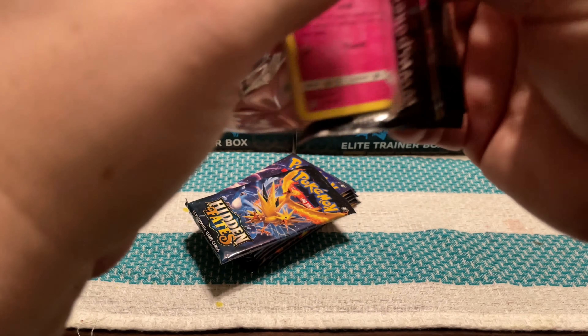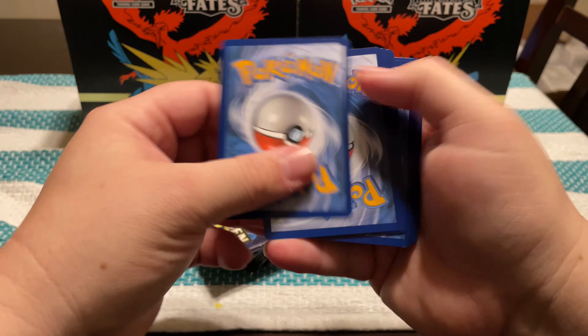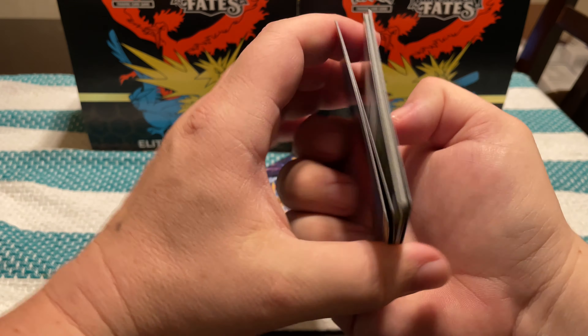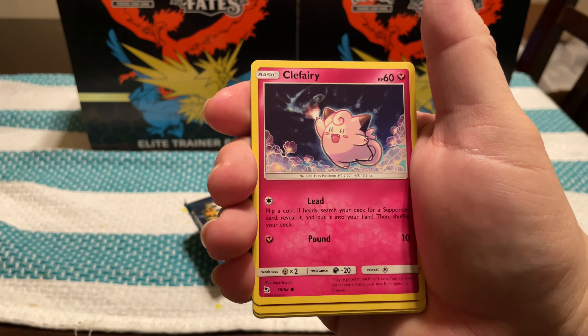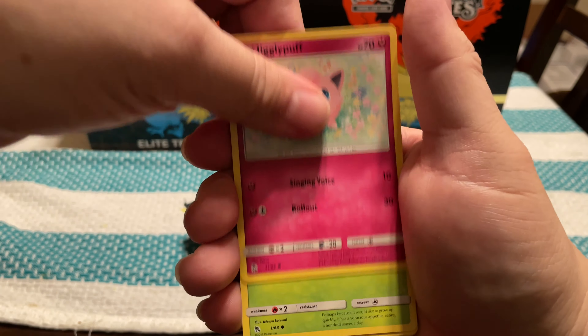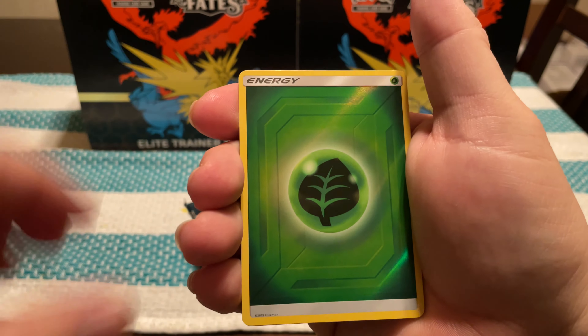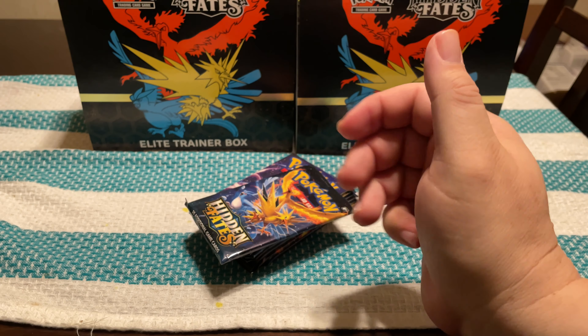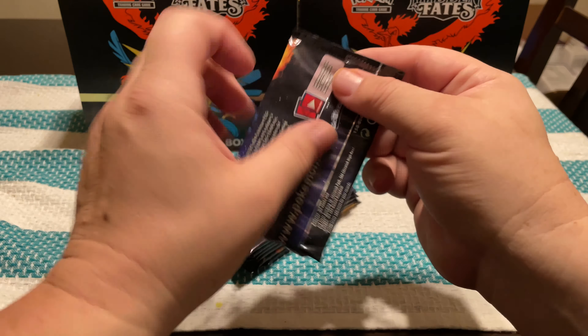Last pack of the Ultra Prism. Energy, Lucario, Electric Memory, Unidentified Fossil, Gible, Riolu, Buzzwole, Drifloon, Yanma, Reverse Hippopotas, and a Drapion.